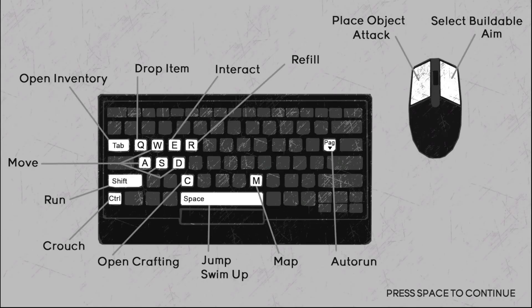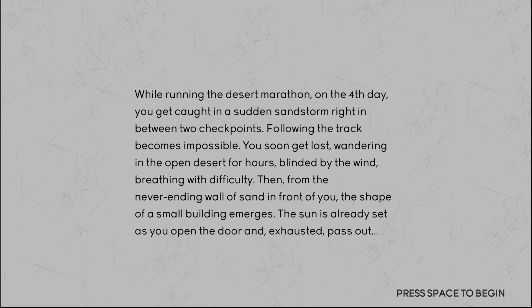Okay, pretty much standard. While running the desert marathon on the fourth day, you get caught in a sudden sandstorm right in between two checkpoints. Following the track becomes impossible. You soon get lost, wandering in the open desert for hours, blinded by the wind, breathing with difficulty. Then from the never-ending wall of sand in front of you, the shape of a small building emerges. The sun is already set as you open the door and exhausted pass out.